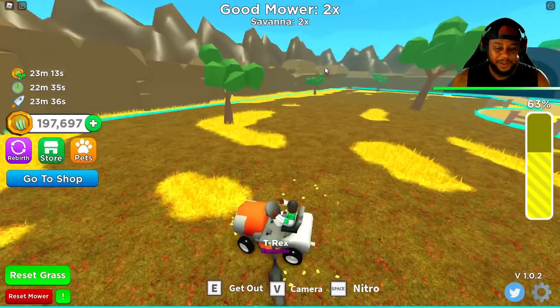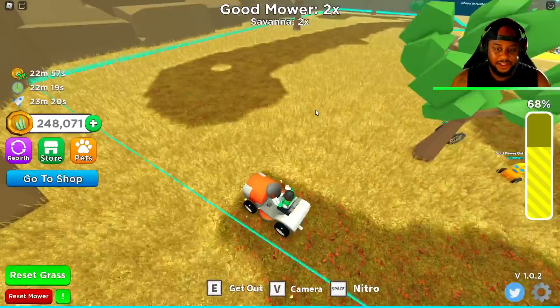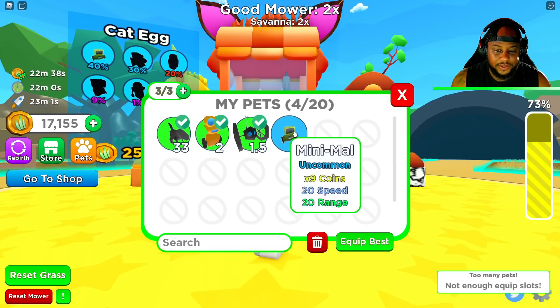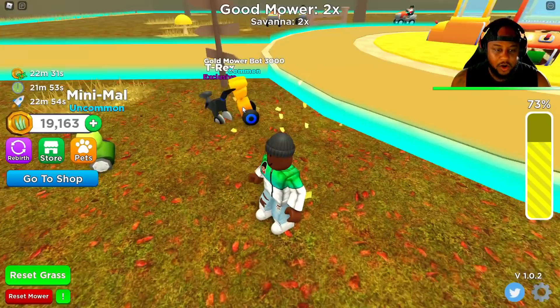We can now afford the gold Savannah egg. I'm just happy to make the server happy, you know? Sometimes it's good to do nice things for people. Now it went to non-gold — it got ugly so fast. Cat egg — I feel like that gold was beautiful. Cat egg, 250,000. I'll get it. Let's see what we get here. 250,000 is a lot. We got the mini Mal! Let's go to pets — we got mini Mal. Let's equip the best. Now we have our T-Rex, our gold mower bot, and our mini Mal. I feel like spending a little more, though.